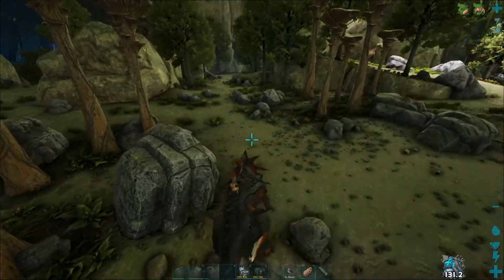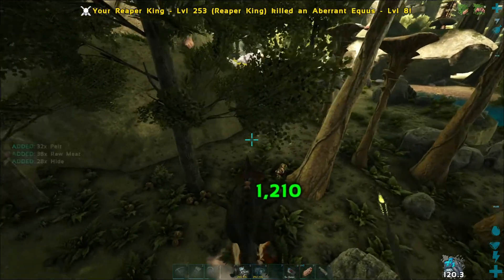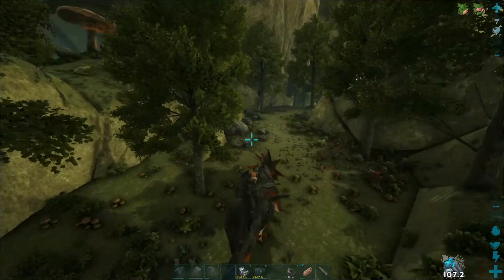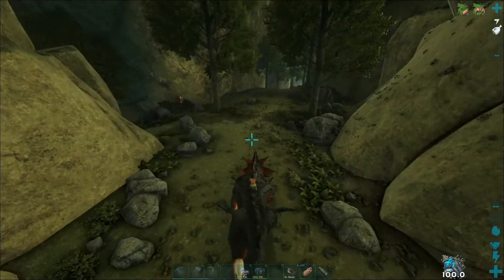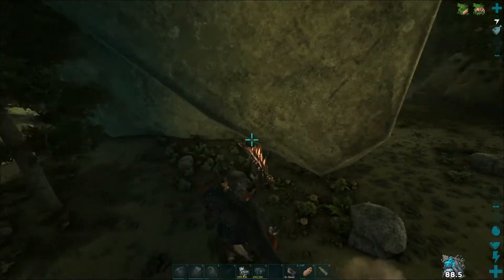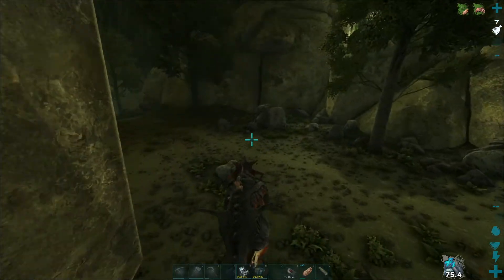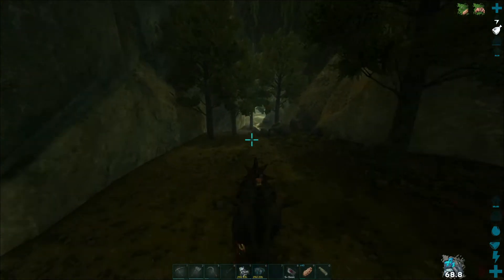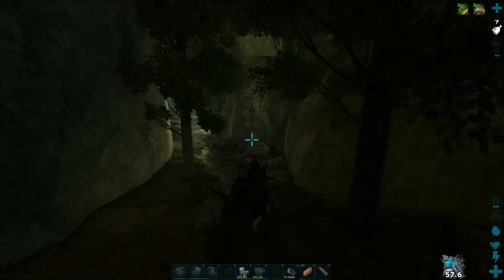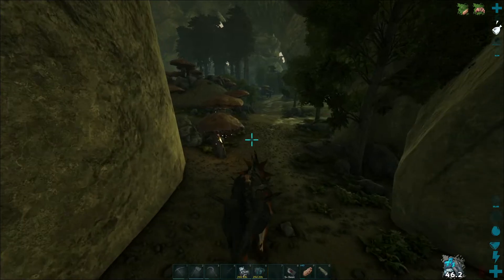I still need an Alpha Basilisk Fang drop. I know the Basilisk can spawn up here in this area, so my plan is just to run around killing everything. That'll help me get my hide, and if there are any Basilisk to be found, I'll kill them to help make sure we can get some alpha spawns. My plan is just to run around and have fun with the Reaper. My thought is that if we do run into the Basilisk, the Reaper takes such heavily reduced damage.